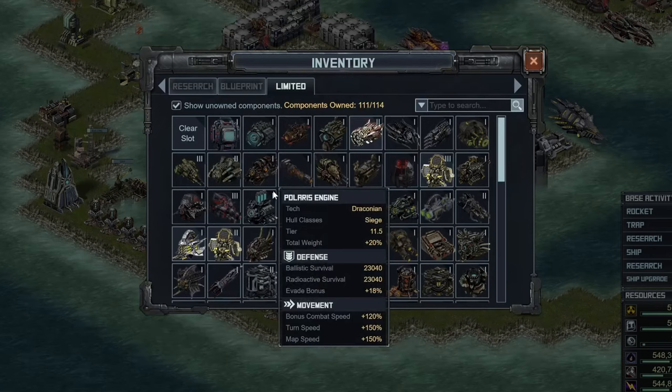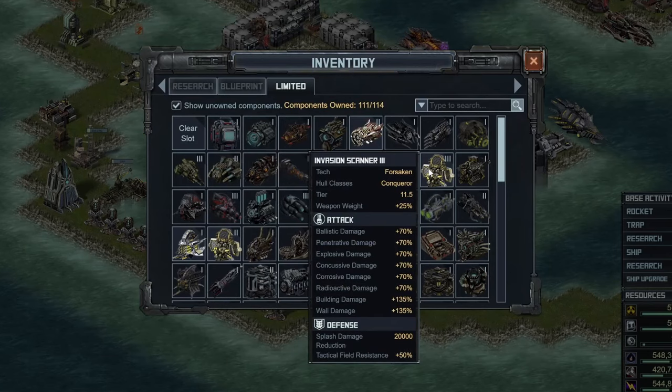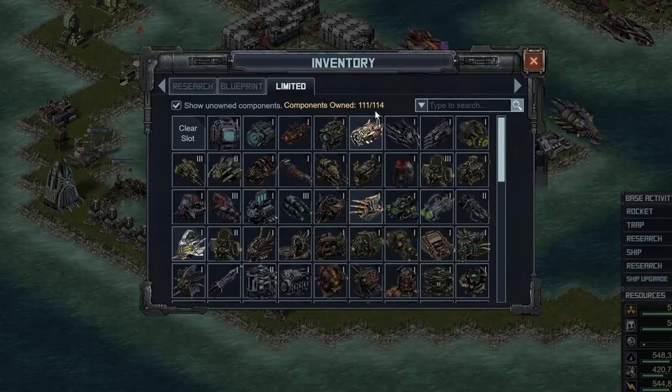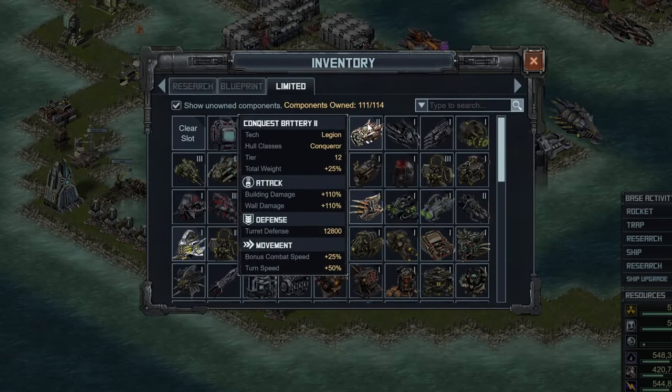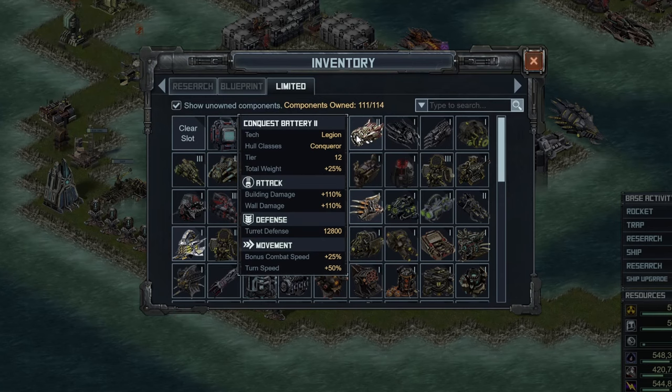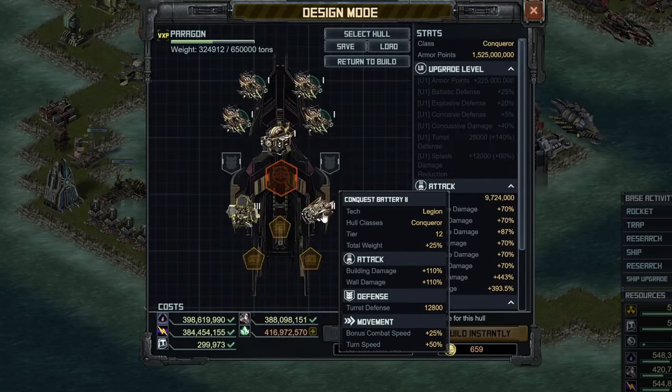Special slot number 2 is going to be Invasion Scanner 3. This is again one that is pretty old, and you should have a bunch of them at this point. If you don't, go ahead and scrap your tier 11 ships like your Helios, etc. — you won't really be needing those anymore once you build this one. Special slot number 3 is the Conquest Battery 2. Using something like Siege Battery or Conquest Battery 1 would not be a bad option here, but most of you probably have enough of this if you're building the Paragon U1, considering the kits are 20,000 points for 1,000 kits — enough to do all 5 ships. It will double your building damage, actually a little bit more than that, and will give you some combat speed as well. It is an overall solid choice.